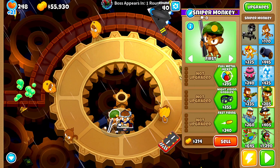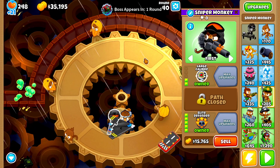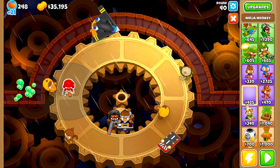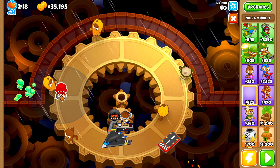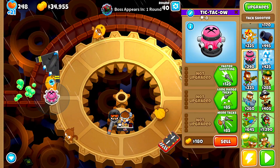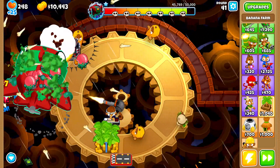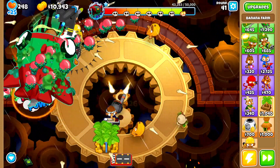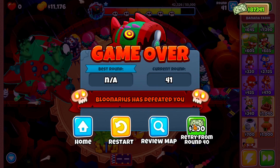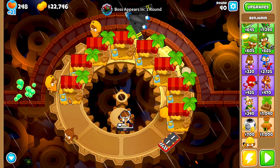I wonder if we go with an elite sniper - if it can deal with all these ceramic balloons. We have an elite defender, let's grab large caliber and put it on first targeting. To deal with the actual boss, I wonder if sticky bombs would work. Let's try the attack zone again and place it a little further back this time. Moment of truth - it doesn't even stand a chance. Elite defender is definitely not a good play.